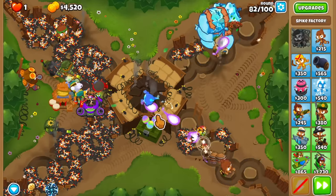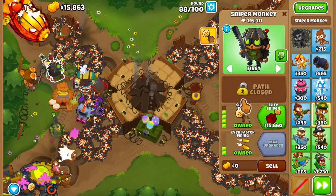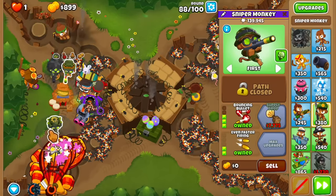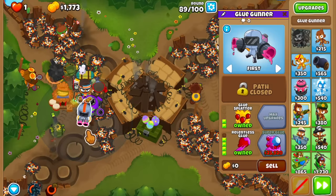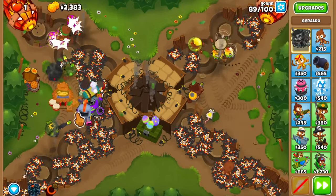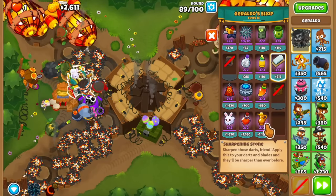I'm still going to have this sniper on first because the shrapnel is going to be stunning the MOABs, which we need now. I'm watching the money — the bottom track is not looking great. I'm spamming spikes. Yes — I bought it, there we go! Finally got the Carpet of Spikes, and now things should take a different turn. I was having second thoughts but I'm actually going to buy the Elite Sniper now and switch it to first — all these guys are going to become so much stronger.